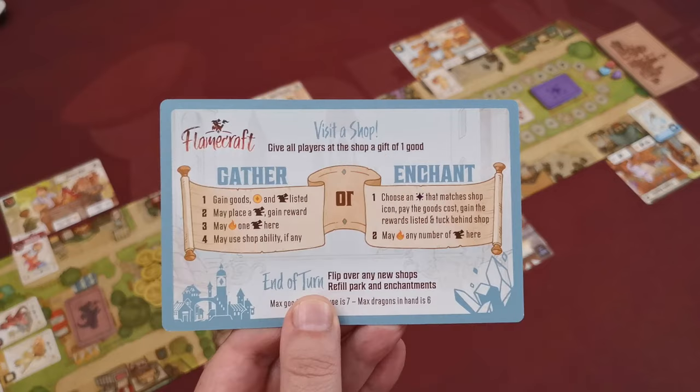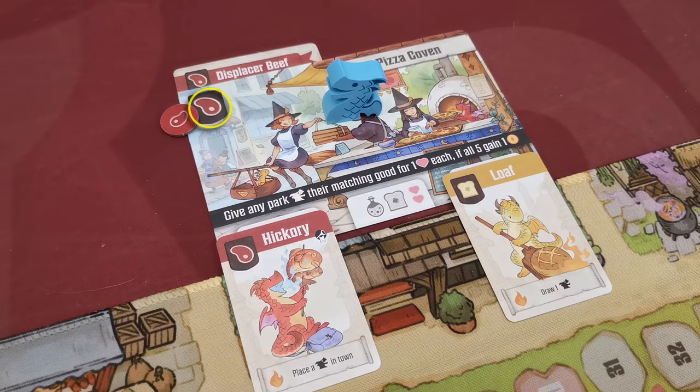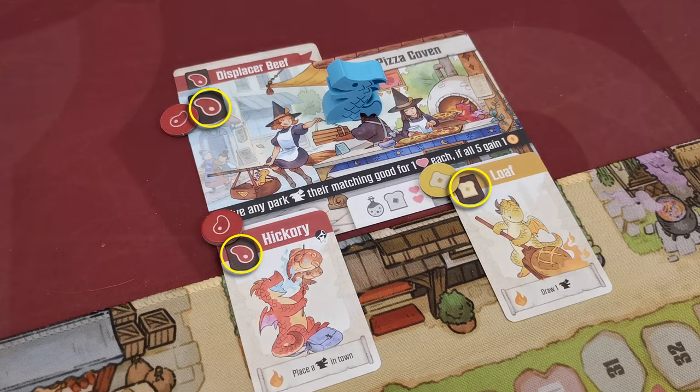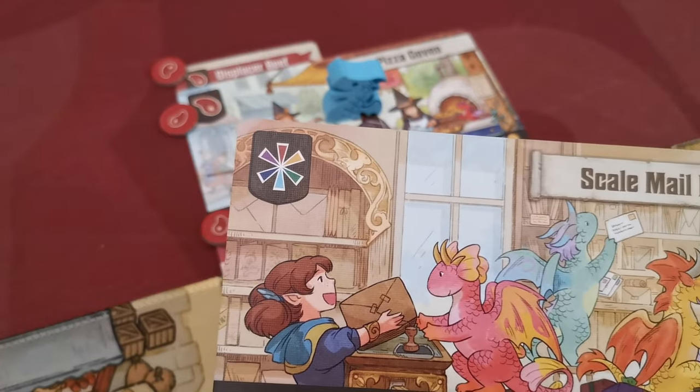After visiting the shop you have two options: gather resources or enchant the shop. Each option involves steps that must be followed in the specific order shown on your player aid. When you gather, you first collect resources — you get what's depicted in the top left corner of the shop, the top left corner of each dragon in that shop, and the top left corner of any enchantment cards placed there. Some shop cards depict something other than a good: one lets you gain any good from the supply, another grants coins.